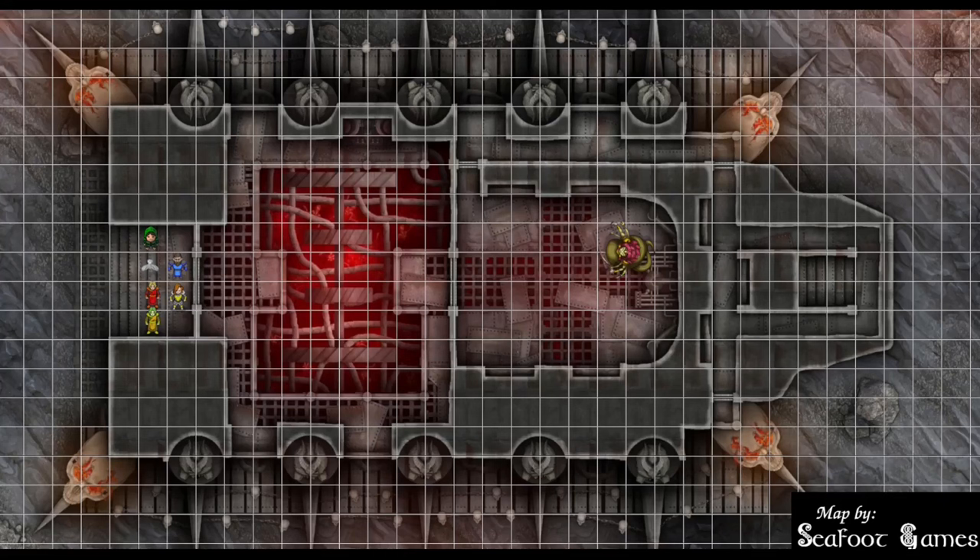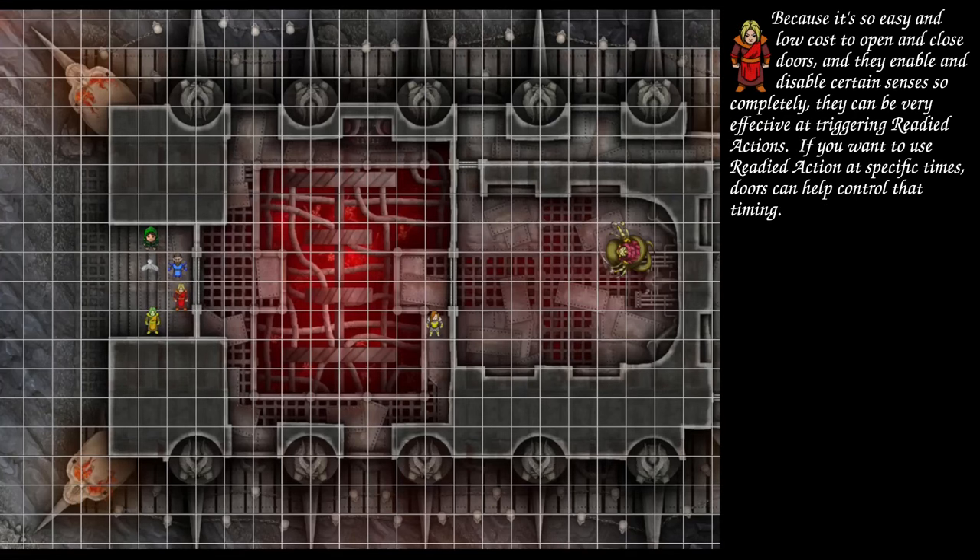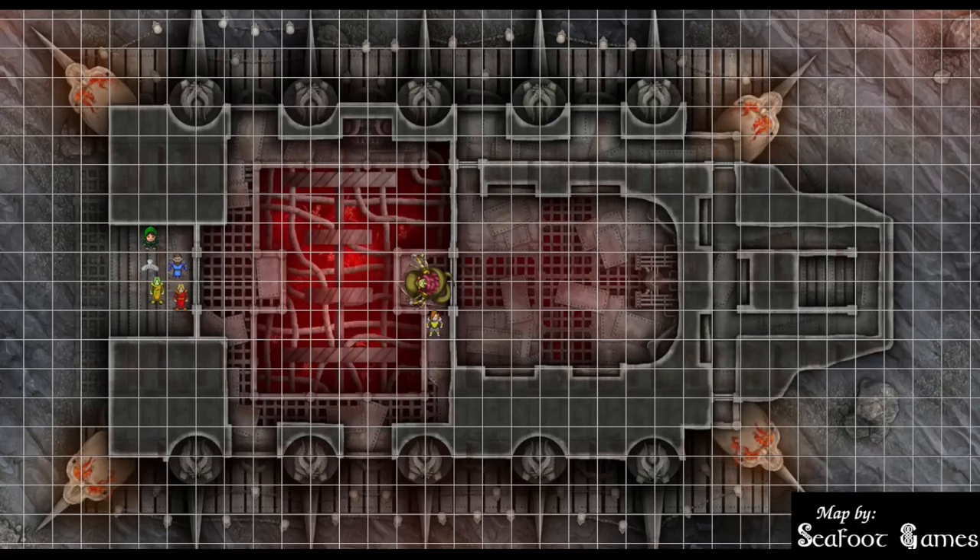After the fighter, the wizard goes. The wizard wants to move forward and shut the door — object interaction to shut the door. Action: ready Chain Lightning to shoot when he sees the demon. The simulacrum is also readying Chain Lightning. After the wizard, the cleric goes — this door is closed currently. The cleric opens the door to walk through and get into the arena. As soon as the cleric opens the door, the wizard and simulacrum can see the demon, which triggers their readied actions.